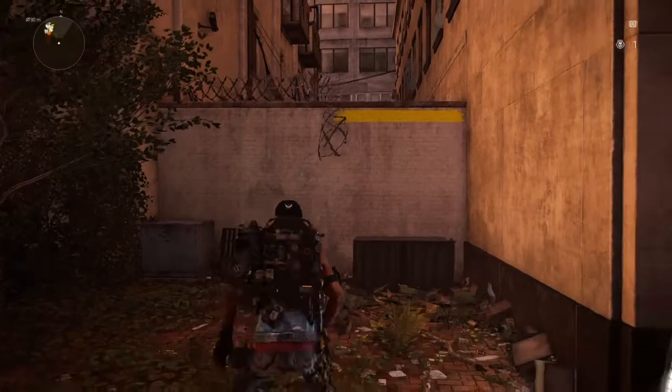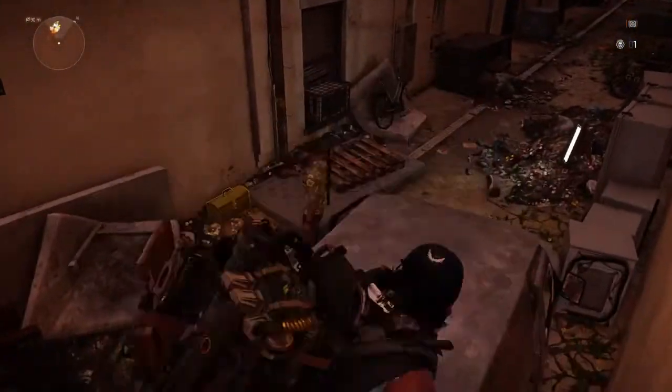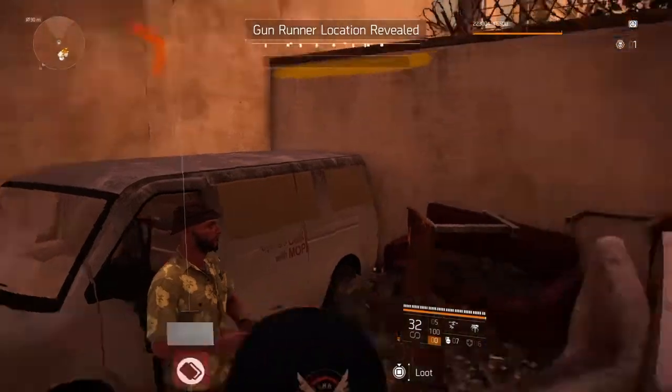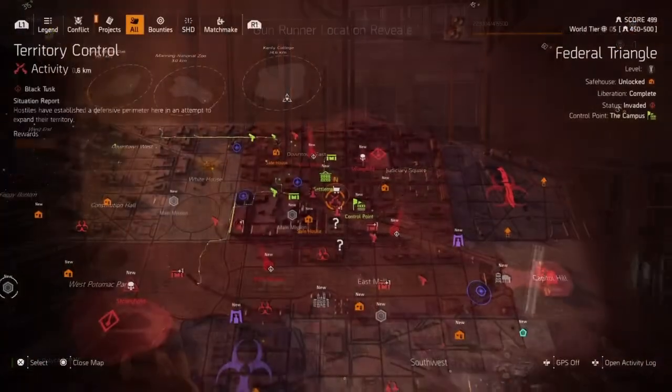We're going to head on over here and come to this location where I am, just right outside of this location, and here will be Jarrett the Snitch. As always, you accept the bounty from here and then you will find the location of the gun runner Cassie Mendoza.